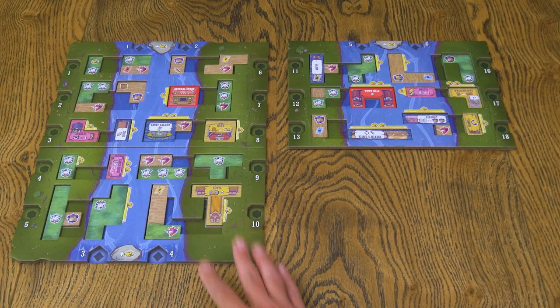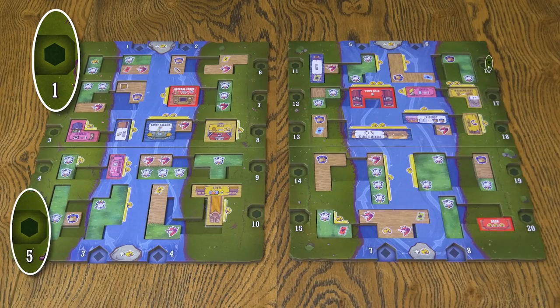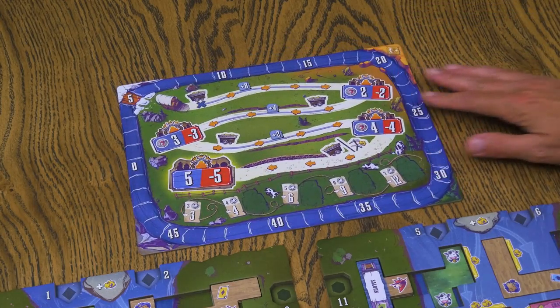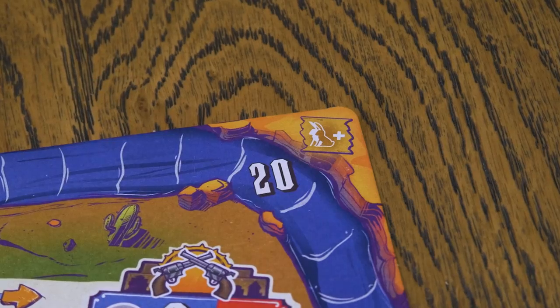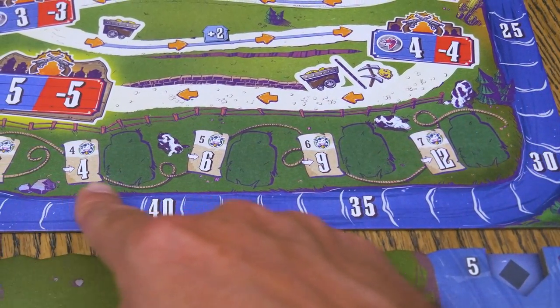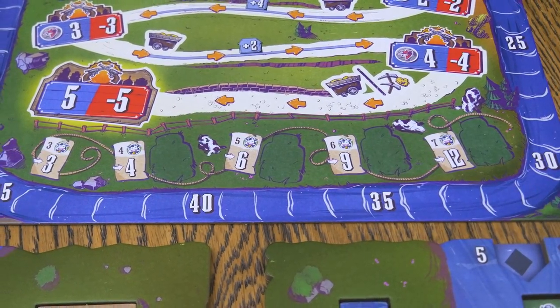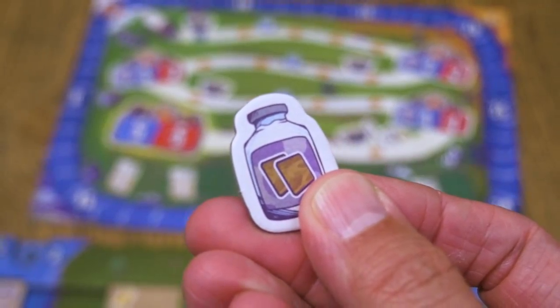To begin, place the four tile trays in the center of the table like this so that the numbered spots along the edges of each tray are in these positions. Place the scoreboard above the tile trays with the two plus player side face up unless you're playing the solo game. Then randomly place the four cattle contract tokens on these spaces along the bottom of the scoreboard and ensure that each one shows its larger reward face up.